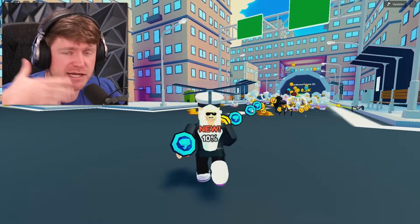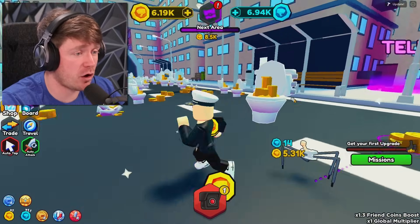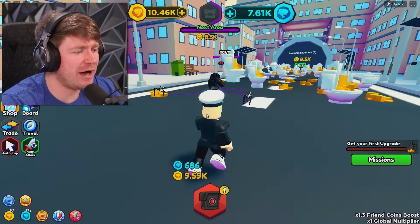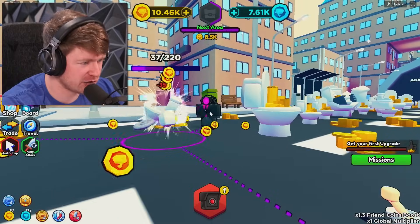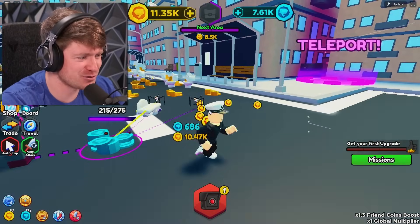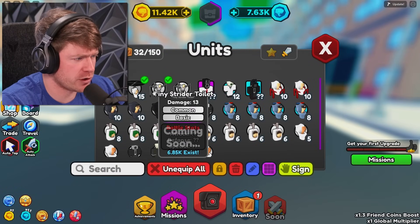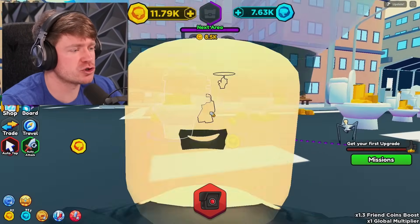12 seconds later — I literally opened it and next egg I got the 10% chance one. So we now have every unit on this map. Look at my units — the spider toilets are literally shooting guns, that's so sick. And I actually have a better unit than that — I've got a helicopter toilet and he's sick. We got the helicopter man doing his thing. We can already make it to the abandoned palace, which is the fifth level.